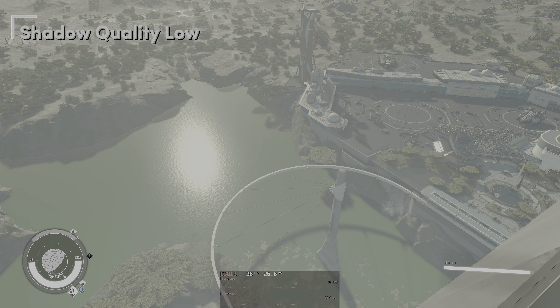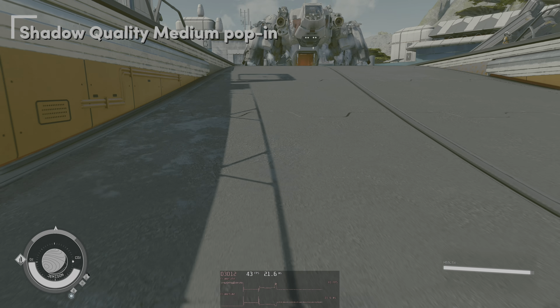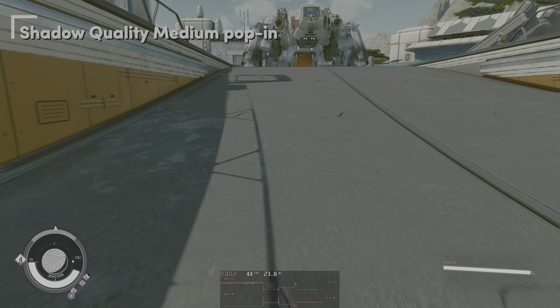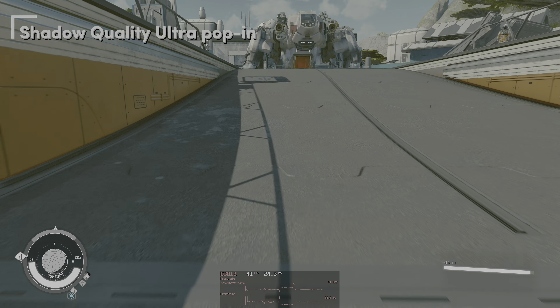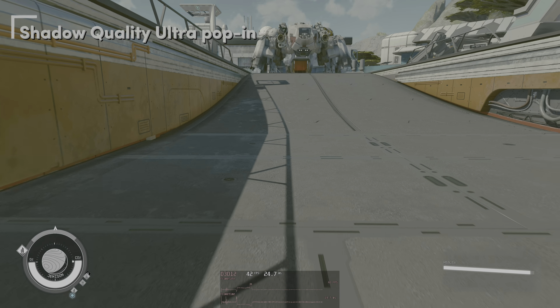Going to the low setting, it goes too far — the pillar shadow gets too blurry and almost fades away. Shadow distance is still the same and performance is still 35fps. I think we'll stick with medium shadow quality for our optimized settings. At medium we do get a little bit of shadow pop-in, but we have to make some sacrifices for higher fps. The pop-in is present but not that bad — 43–44fps here. On ultra that pop-in is gone but we're at 41–42fps, so medium gives about 5% more fps. Keeping medium and living with the pop-in.